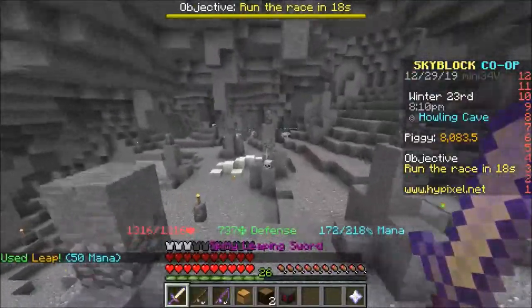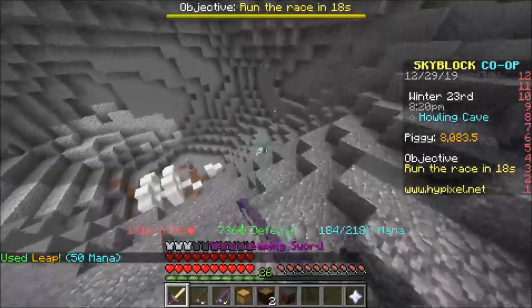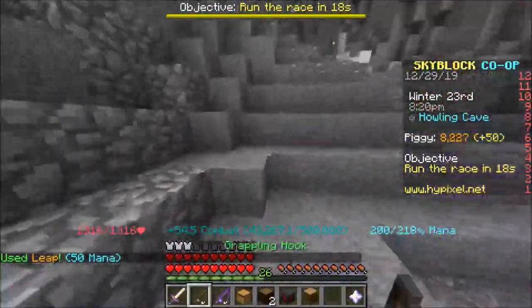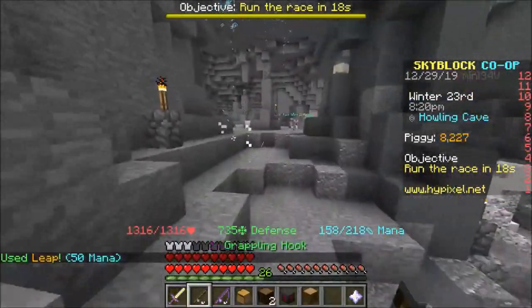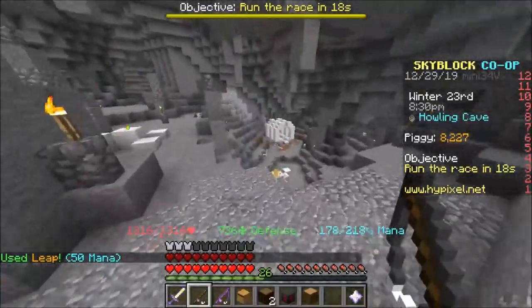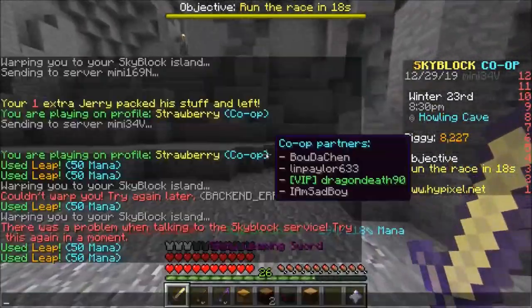If you want to grind some money, you can also come here and kill these Soul of the Alphas. Hopefully they drop the rare item which you can sell for around 1 million at auction. This guy has a very nice effect — so many particle effects. You're so cool, man.